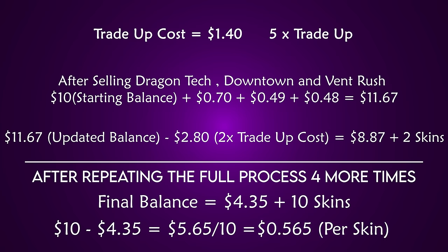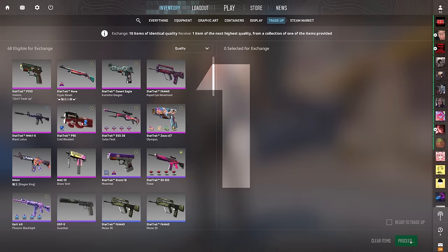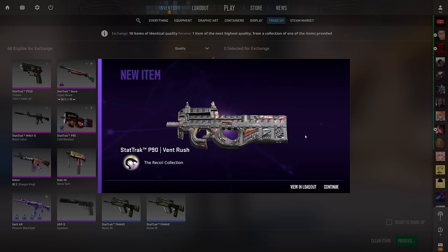Before I show you why that's significant, let's do a few of these trade-ups. We got a couple ready to go. We want to see the Dragon Tech, but it's fine if we see the R8 or the Dualies — we'd obviously like to see the profit outcomes. First trade-up — boom! That's profit right there. We're taking that all day.